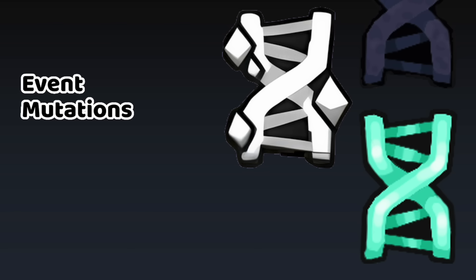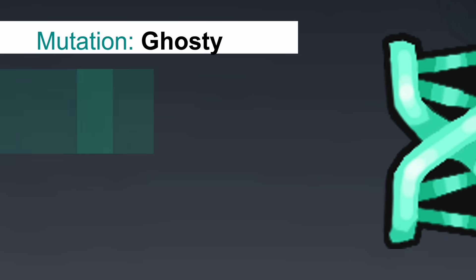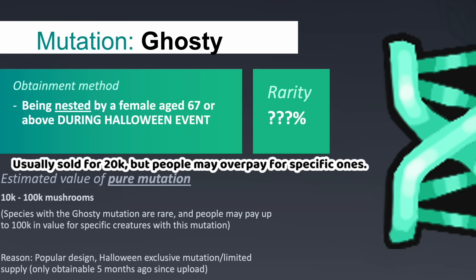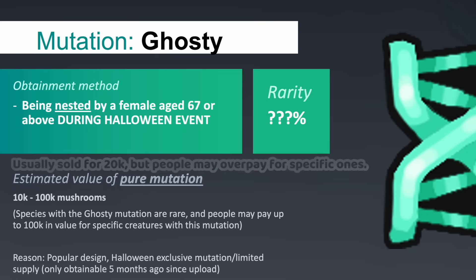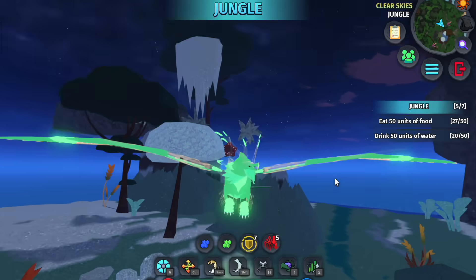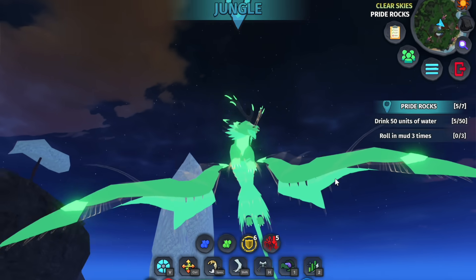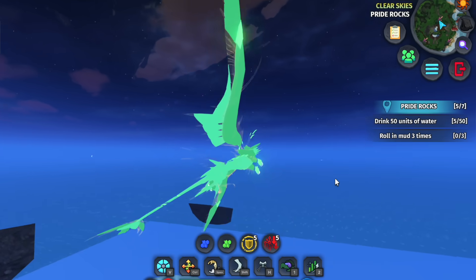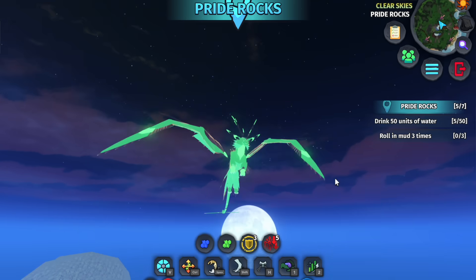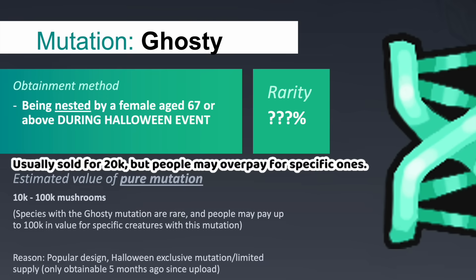The top event mutations you should look for are Ghosty and Headless. This mutation changes both the material and colour of affected species to a neon bluish green, with some parts appearing invisible due to the use of the force field material. I have seen people offering for specific species with the Ghosty mutation from 10,000 upwards to 100,000 mushrooms per slot, although Ghosty's value will depend on your buyer, its demand and the availability of Ghosty on that specific species.